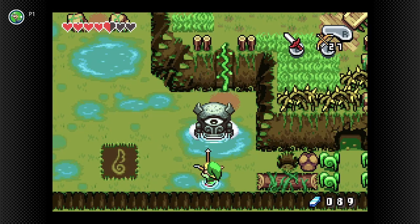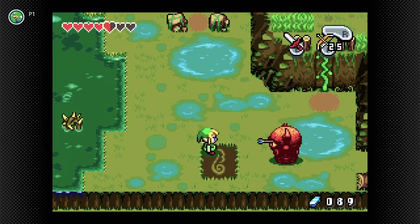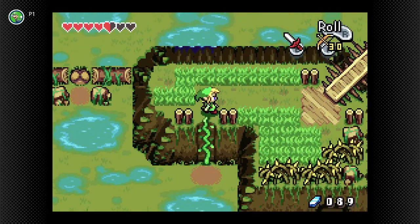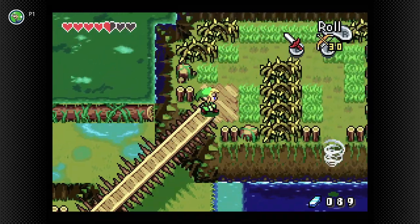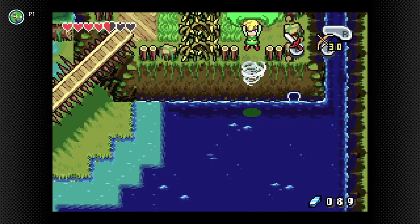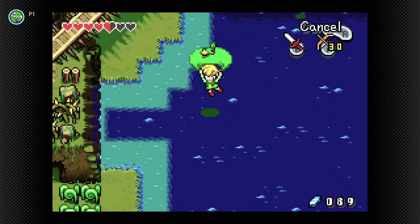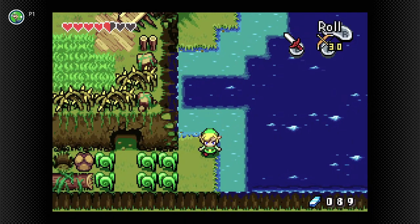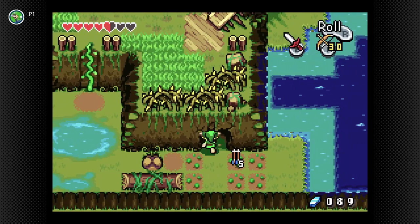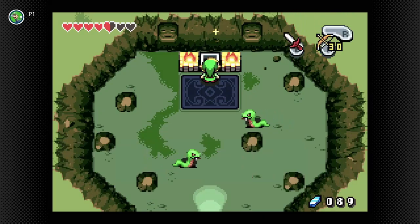The Eye Gores react dramatically when you hit them in the eye — they chase you down. We come around here, and there's a Minish Door. We're not going to be seeing that for quite a while — not until we get the ability to swim. We push this rock over and go in here, and we get ourselves the third and final keystone piece of this area.